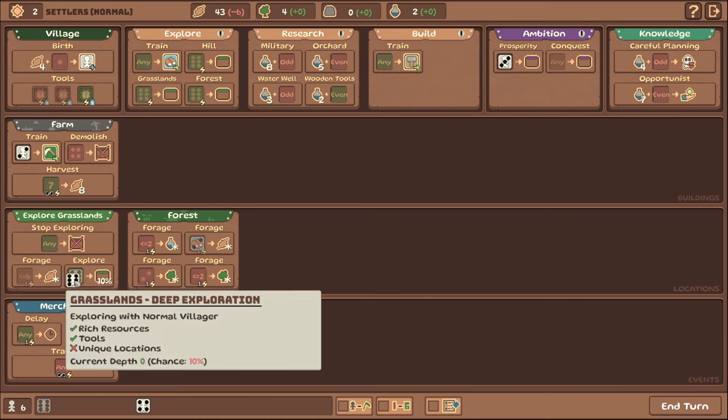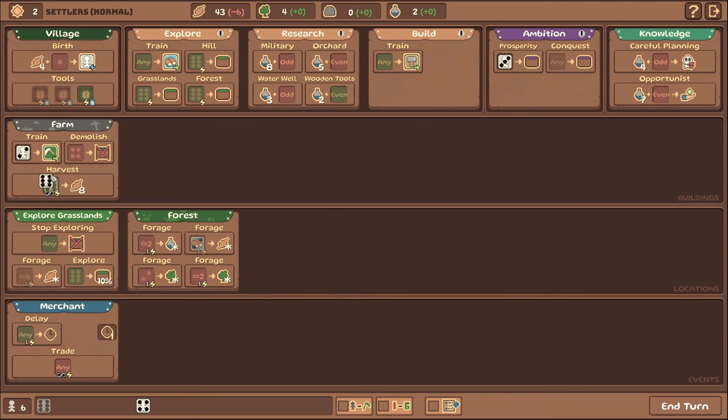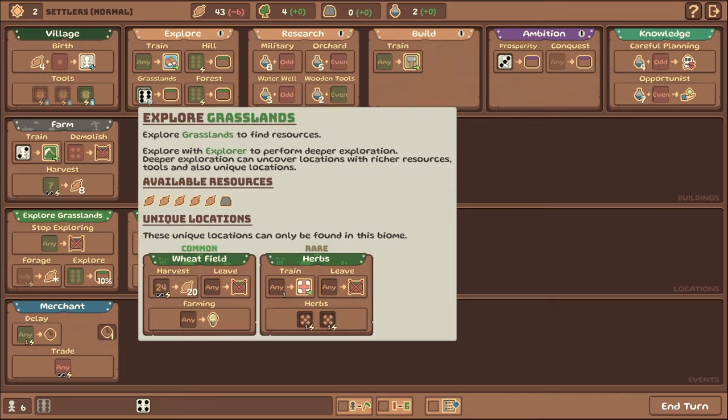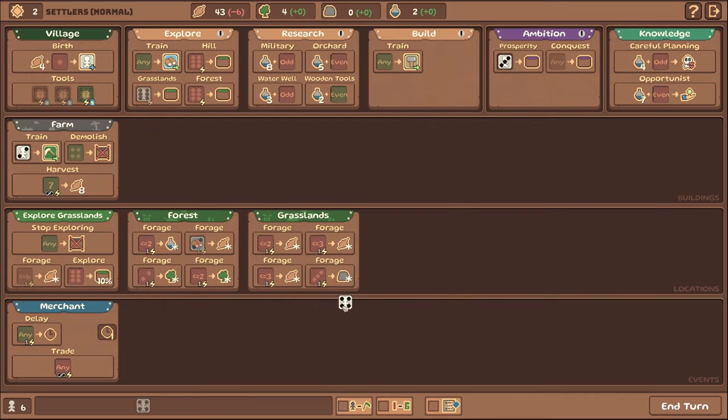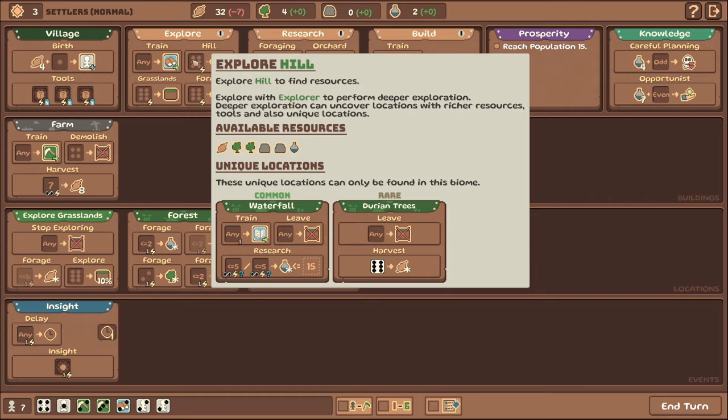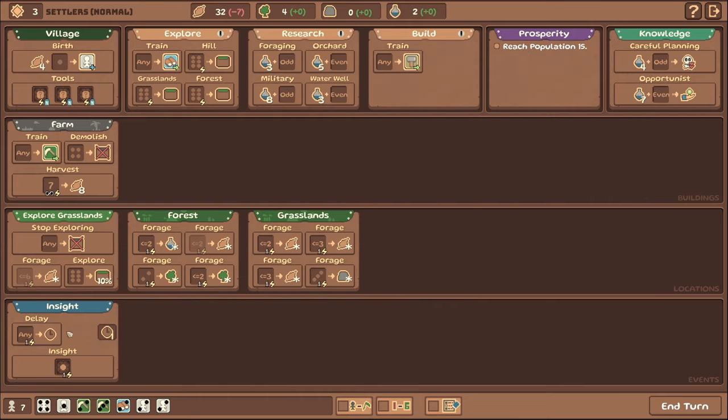This one's a six — six isn't bad because at least we can make progress on exploring grasslands, but I think more food would be good so let's throw it on that. We still can't spend this four, let's re-roll it. A one — okay, at least we can use it. We could make another villager with it — why don't we just go ahead and risk it and do that. We also have research up here — we'll be collecting science from various zones like the hill and forest, and also from merchants.